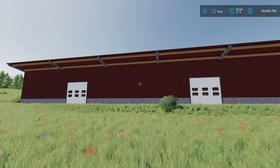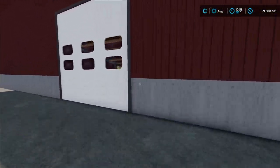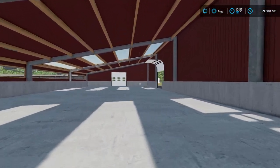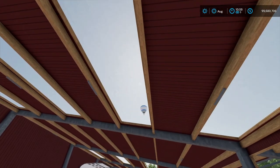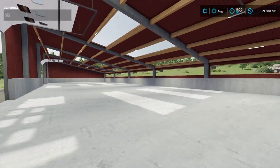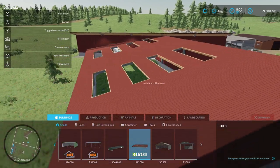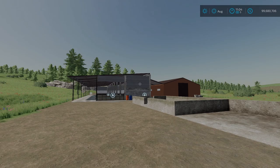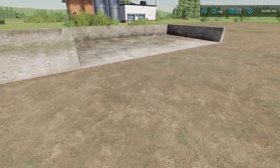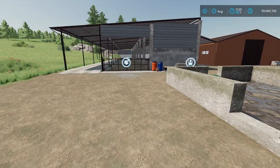Now let's talk about some new placeables. The first is the Machine Sheds from Dirt Machir Modding. The doors open and do have sound on them. It is a huge shed at a pretty cheap price. I like the slanted roof, and there is a light switch inside. You can find it under Sheds for $65,000 with 360-degree rotation. The next new placeable is the Garage with Cow Barn from Michael LS. It has a slurry pit and a manure plate — you don't get many cow barns that come with manure storage.